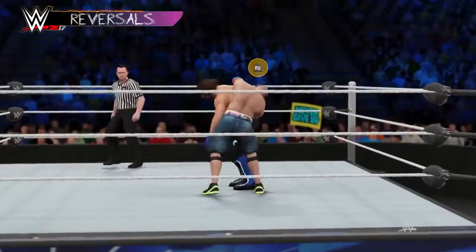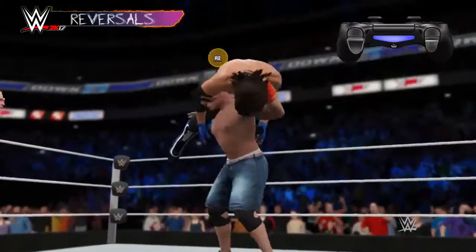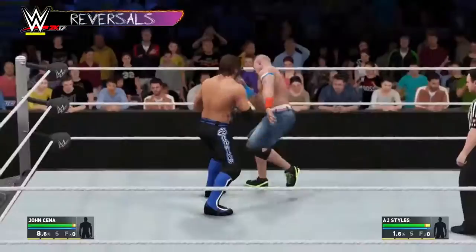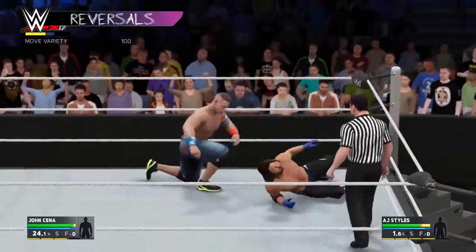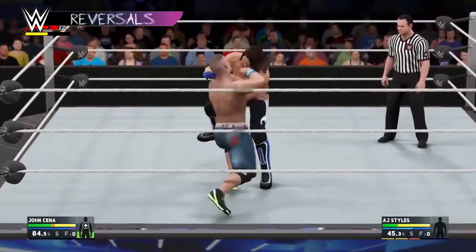You may have noticed those icons appearing over your head — those are the reversal prompts. To counter an opponent's attack, press R2 while the reversal prompt is shown. You'll avoid taking damage and often leave your opponent in a vulnerable position. Keep in mind this will spend a reversal slot. If you run out of slots, you'll have to wait for them to recharge before you can perform another reversal.